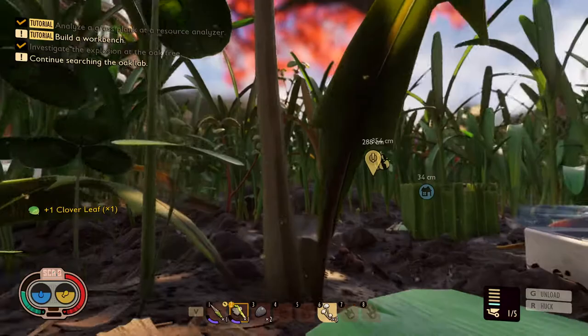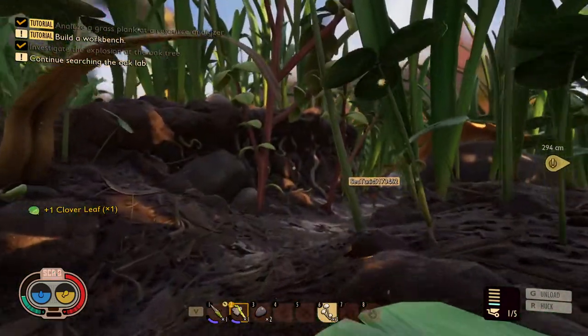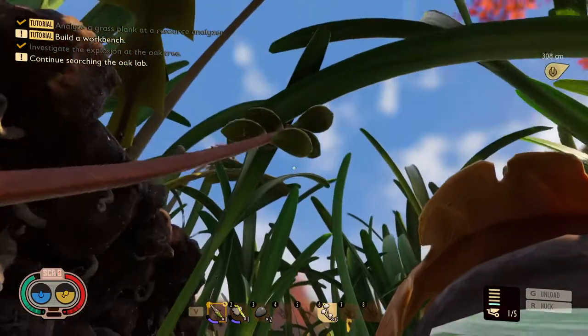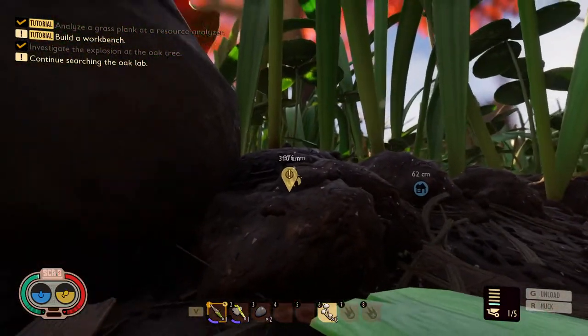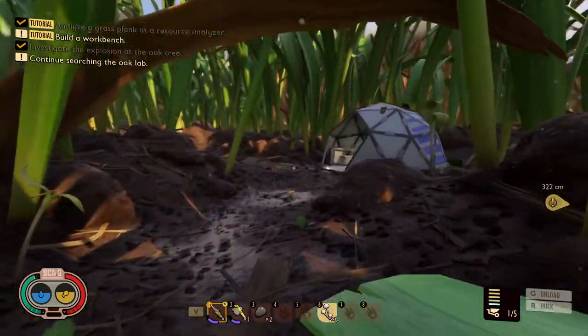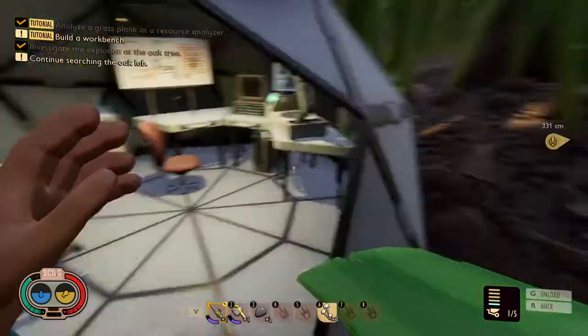I'm coming home. I like how it says centimeters instead of meters. Yeah, it's hilarious. It's because you're tiny. If you put a marker far enough away, it will go into other measurements.